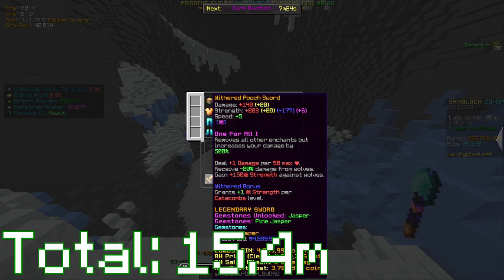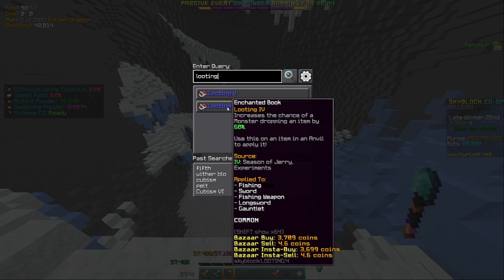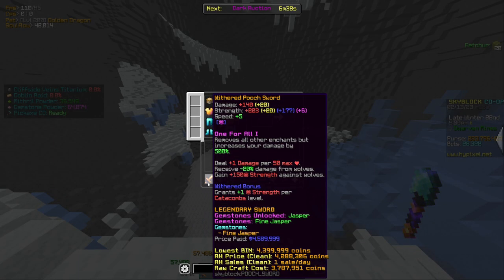One for All is not the best option for this. Optimally you would have an enchanted Pooch Sword with Looting Four on it. Looting Four increases the chances of a monster dropping an item by 60%, which really helps your rates when ghost grinding. But just for the purpose of this video I'm gonna be using a One for All Pooch Sword, so keep that in mind.